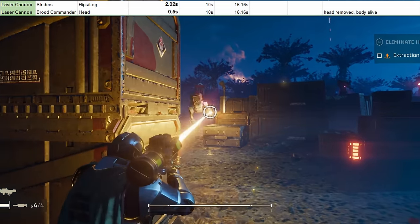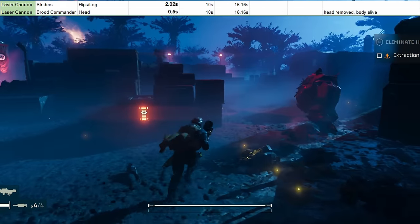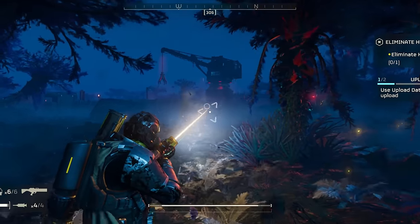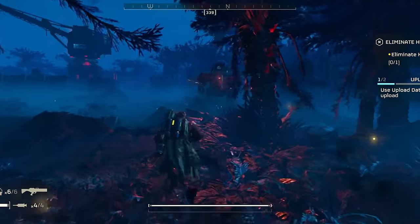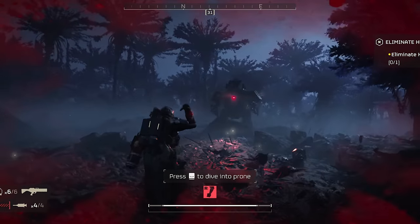The one thing to note about striders: you can pop them by shooting them in the leg fairly easily. While laser guns are accurate and you can often get a headshot on striders from a high-ground position, it's often much easier to just blast the legs, hips, or ankles off these things and go about your business.